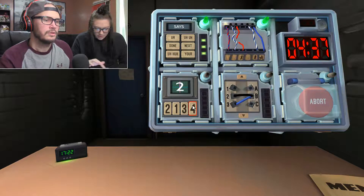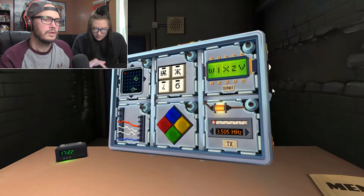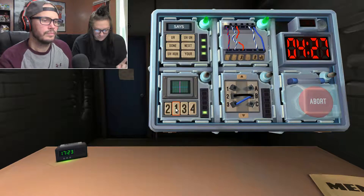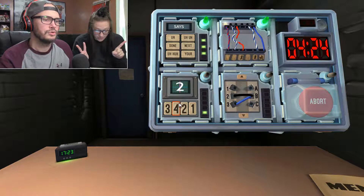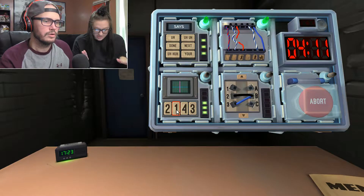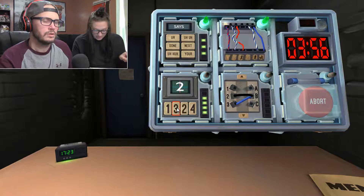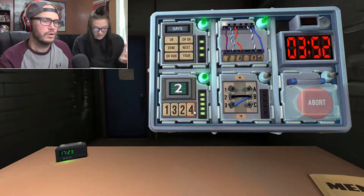Press the button in the second position, which is a one. Now you're seeing a one. Press the button in the same position that you pressed in stage one, which was the second — that's a four. Two. Press the button with the same label you pressed in stage one, which is a one. Four. Press the button in the same position you pressed in stage two, which was a two, which is now a one. Two. Press the button with the same label you pressed in stage two, which was a four. Done.